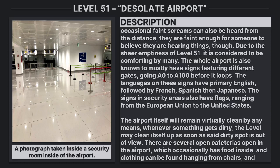Due to the sheer emptiness of Level 51, it is considered comforting by many. The whole airport is known to mostly have signs featuring different gates going A0 to A100 before it loops. The languages on these signs are primarily English, followed by French, Spanish, and then Japanese. Signs in security areas also have flags ranging from the European Union to the United States.